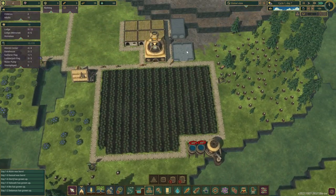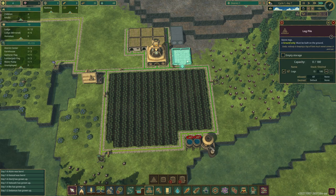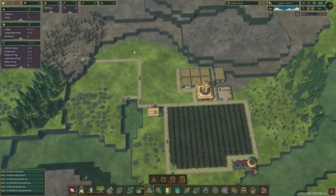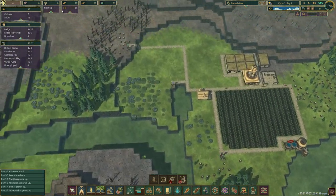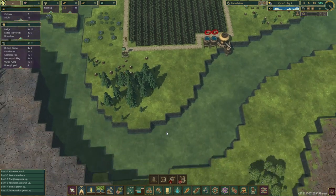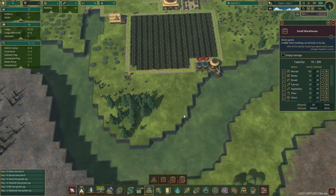We've got our water storage set up — that's going to be good. You can see the logs being carried over from our little work post, and after construction is done the logs are just going to get stored here as well. We might tear down this log pile later and move it somewhere else. I was talking about an industrial area — maybe that's just going to be a housing area, because we are going to need some power. Warehouse is open.